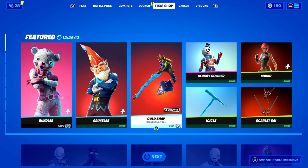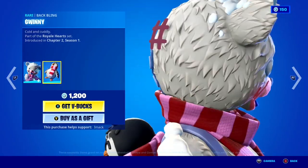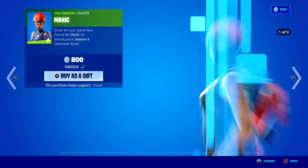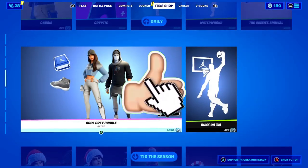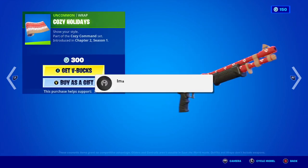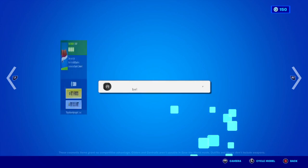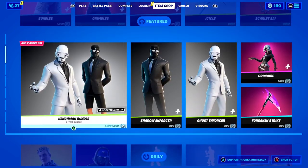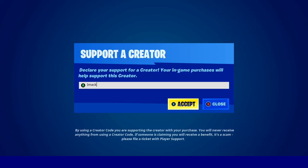I would like to let you guys know that I do gift my subscribers all the time here on the channel, so if you would like the chance to receive a free gift here on Fortnite, all you have to do is smash the like button down below and subscribe to the channel with the post notification bell turned on. Once you've done that, comment your Epic Games username down below in the comment section so I can add you on Fortnite and send you a free gift. Also, if you would like to support me, feel free to use code IMACK in the Fortnite item shop — hashtag ad.